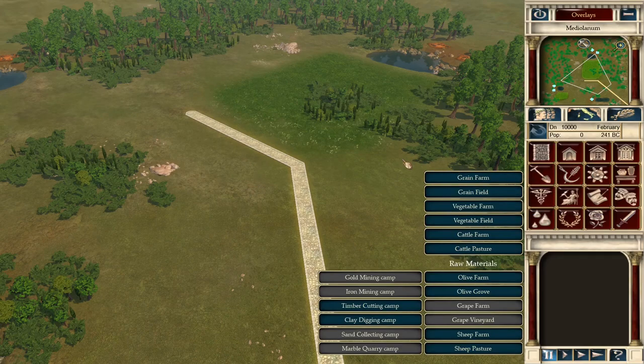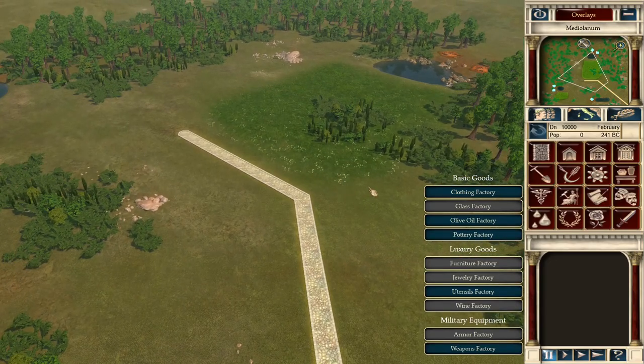We have timber and clay for industry. We have all available food types to grow, plus olive and sheep to raise on farmland. For industry itself we can do clothing, olive oil, pottery, weapons, and utensils. Next you want to check your empire to see what trade is available.